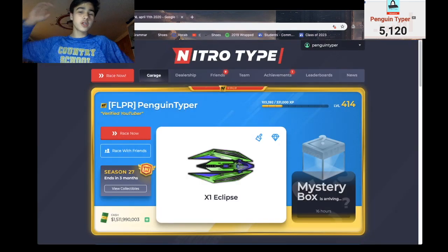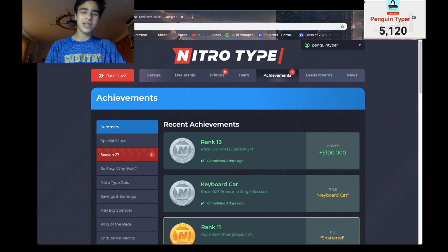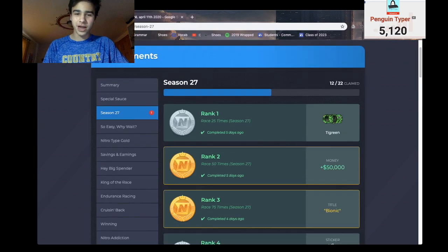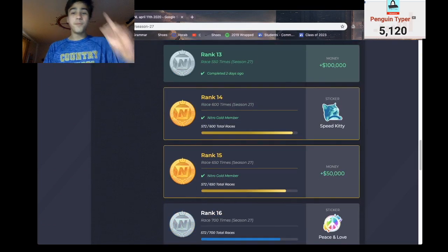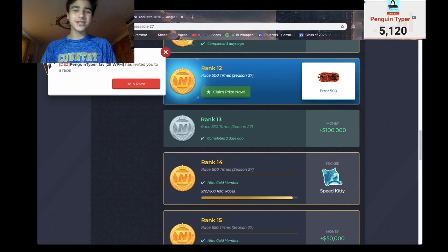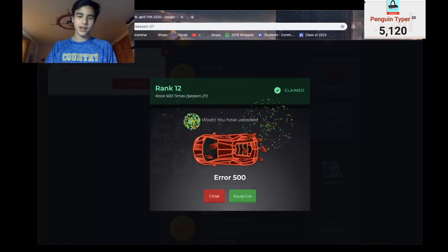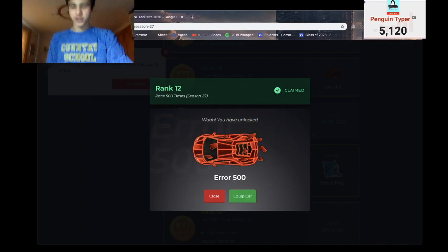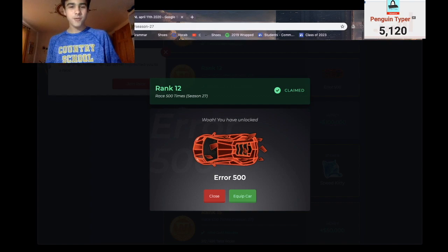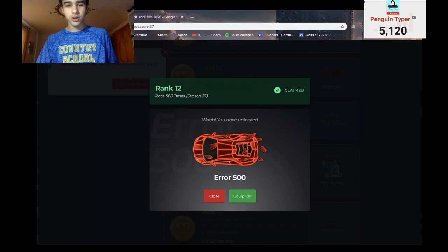So if I head over to Achievements, I currently have one achievement that I have not claimed. Which achievement is it? If I scroll down a bit — boom! I just unlocked the Error 500. This is the coolest car in the season by far in my opinion. Let's equip this thing. We have unlocked the Error 500 — so awesome. You get it for doing 500 races in this new season. Super cool. Let's equip it.